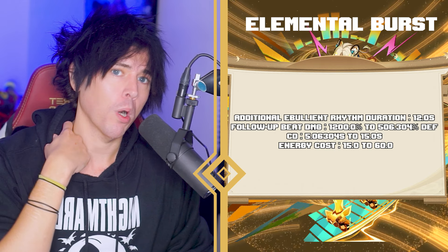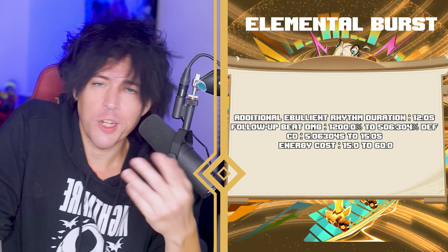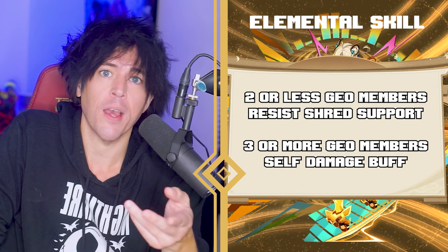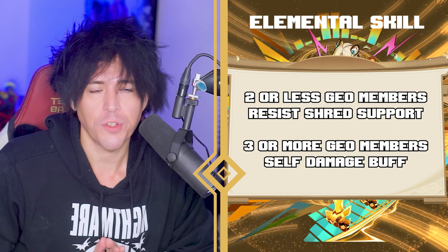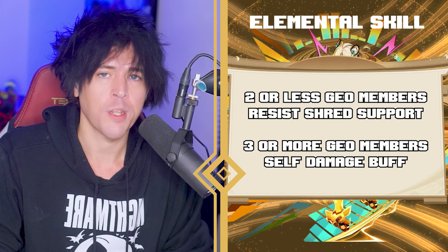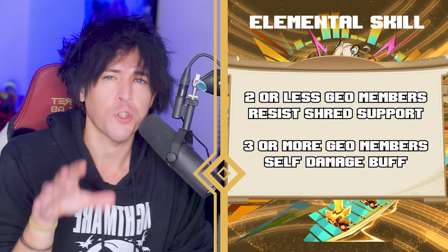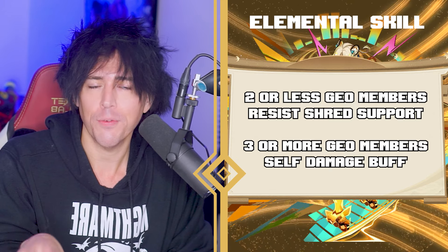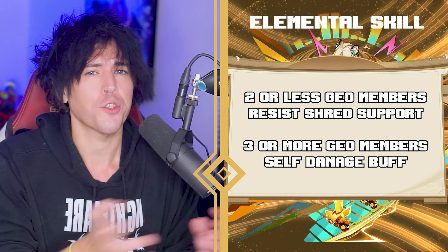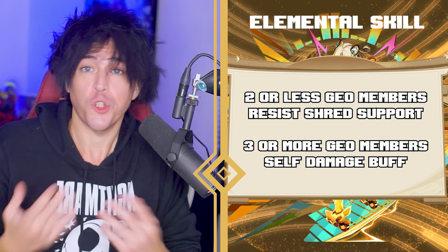On the plus side, while Shaloni is your active character, her geo source sample will always be active. So if you're shredding different resistances for enemies around you — maybe using Shaloni and three other characters that change the different source sample elements — while Shaloni's active you'll still have that geo source sample active, giving you that extra geo resistance shred even if you're using her as a sub-DPS while she's on the field for a short time.